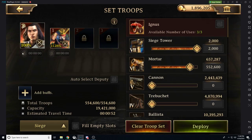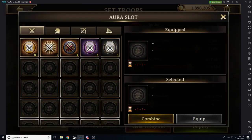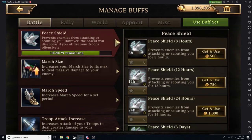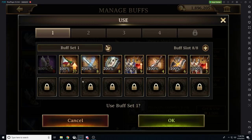So here we can go ahead and first select our heroes, then we can go ahead and put on the runes right underneath the auras. And then we can also go ahead and add buffs. I have a buff set where I've set it up with: march speed increase, deployable troop size increase, troop attack increase, troop defense increase, troop health increase, enemy troop attack debuff, enemy troop defense debuff, and enemy troop health debuff. So all I have to do is hit OK and it automatically will utilize all eight of my buffs.